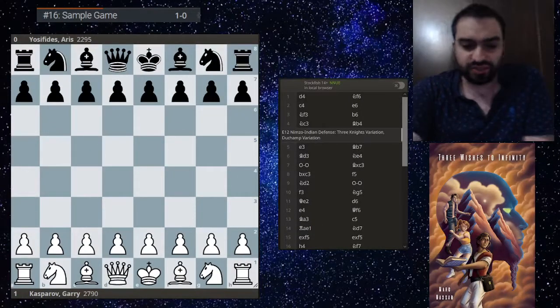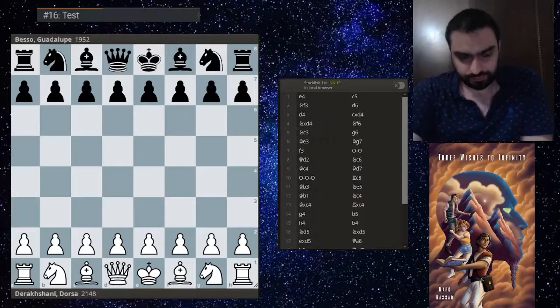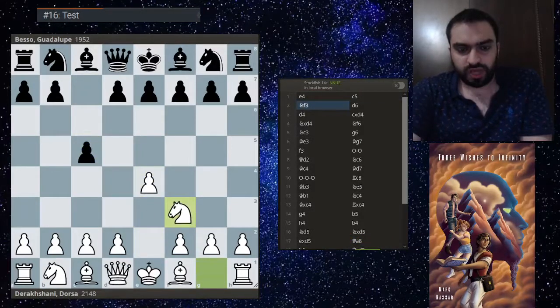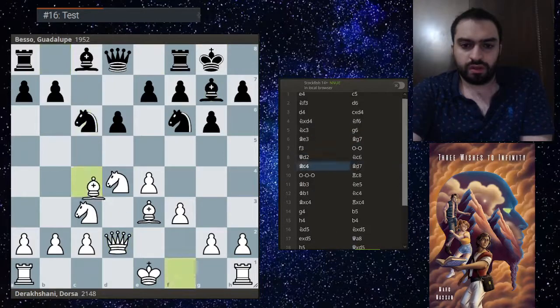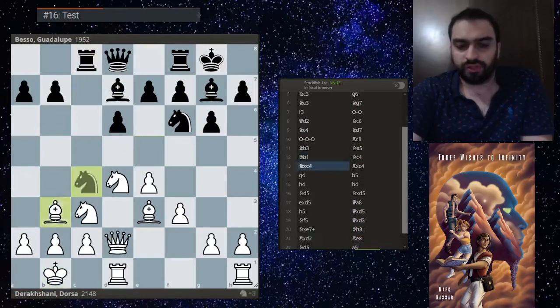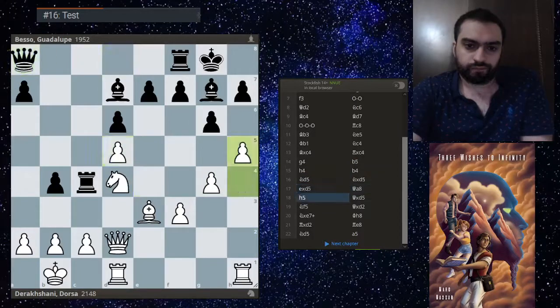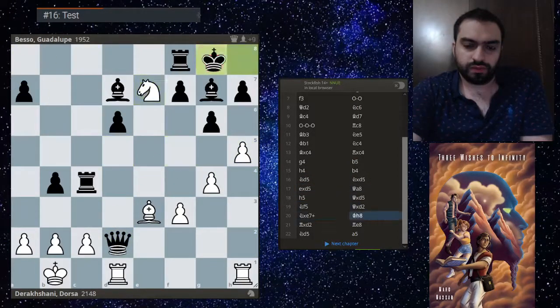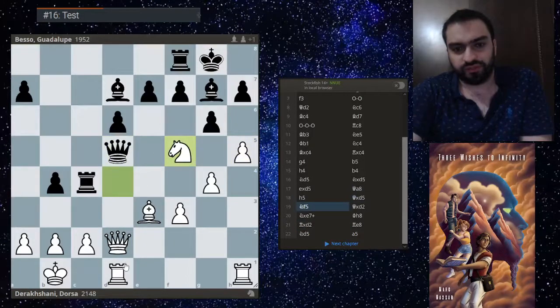For our test position, we have a game by Dorsa, who is an up-and-coming commentator nowadays. This is a Dragon position - let's stop here: knight on f5 attacking here and taking here, a nice move.